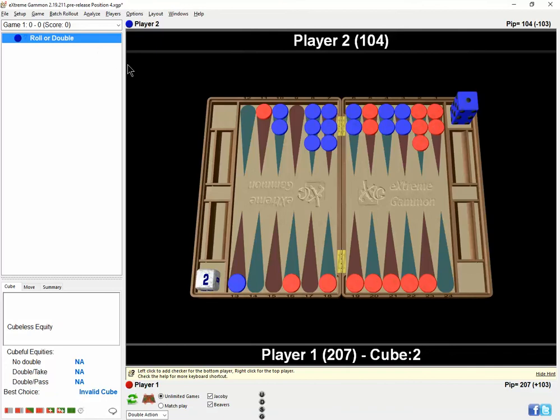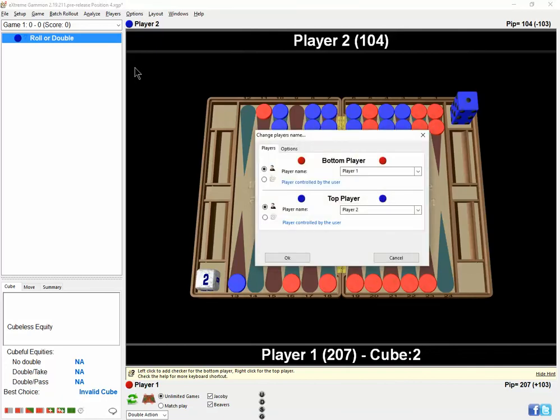Let's try it one more time. Set up, play from position. Another reason I'm doing this is to show you how, with any position — even a normal position — you can get some insight. When you roll it out, you find out what happens 1,296 times using your basic rollout parameter. But when you do it this way, you get to see why it's a take, or why it's a double, or how you play the checkers. You'll understand the position a lot better as you see how the game evolves.